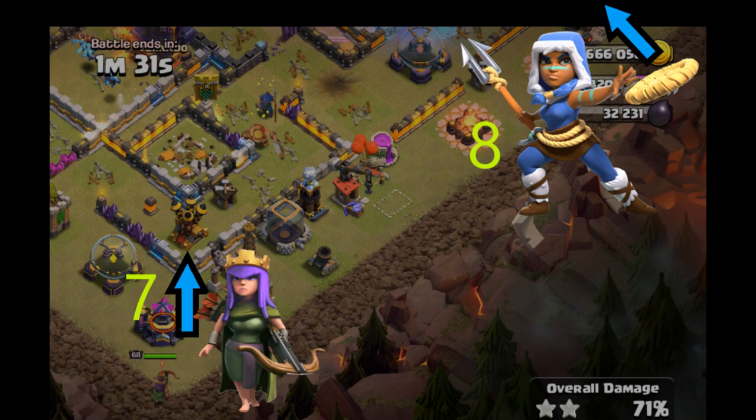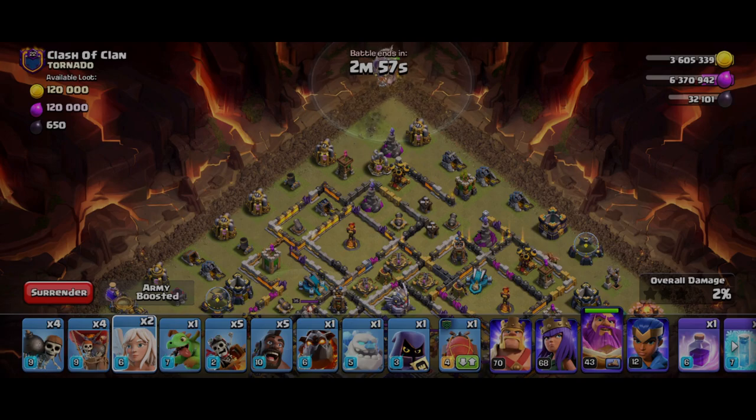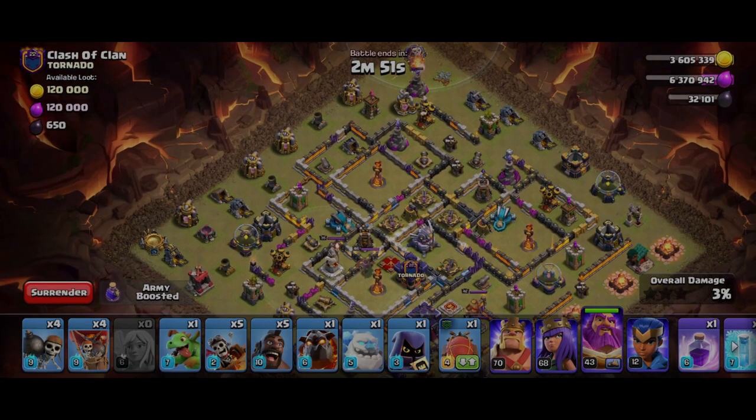Once your spells are finished, start dropping your royal champion on the east and archer queen on the south for cleanup. Use hero abilities accordingly. That's all — I hope you enjoyed and learned something from this video. What other attacks do you want to see next? Leave your comments below, please like and subscribe for more. Thanks and cheers!